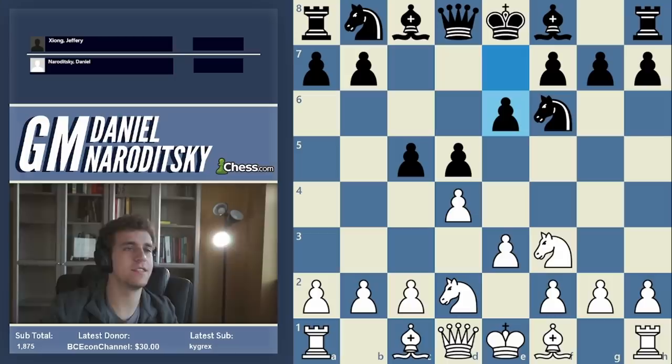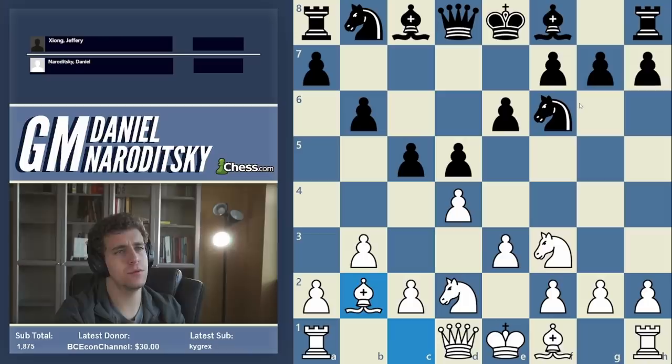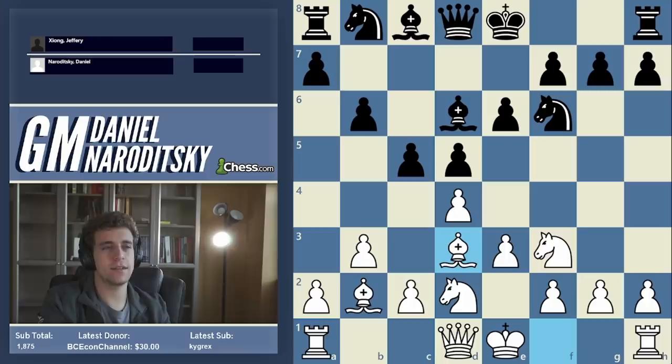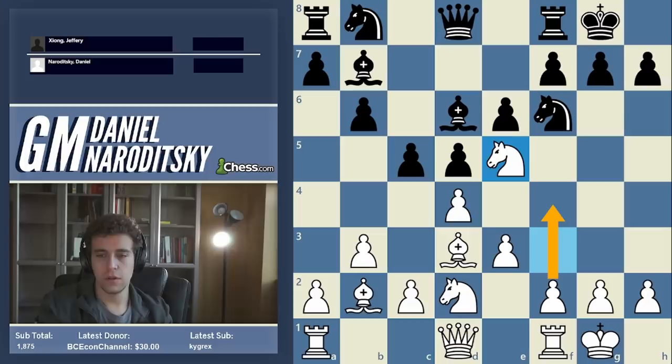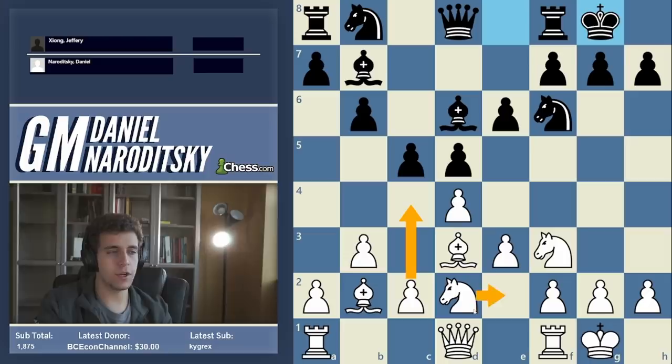So that's the point of knight bd2 — it's aimed against knight c6. Jeffrey goes e6, which I think is a good move. Then b3, b6, bishop b2, bishop d6. Here Jeffrey plays in a rather unusual way. Generally black just goes bishop b7 — that's the main line — then castles castles, and white has knight e5 and f4 as the typical idea.